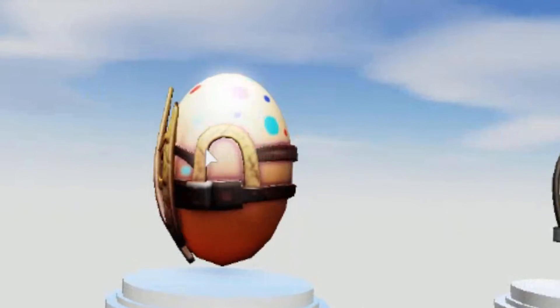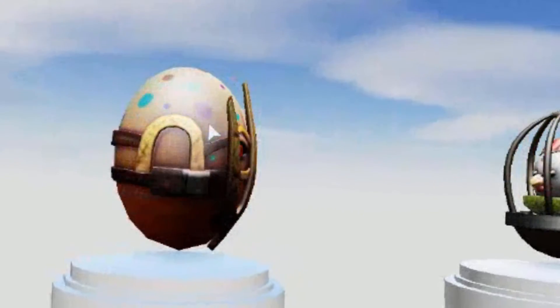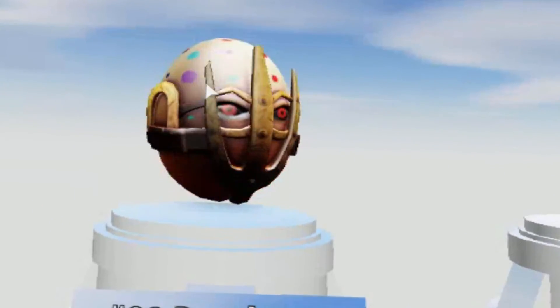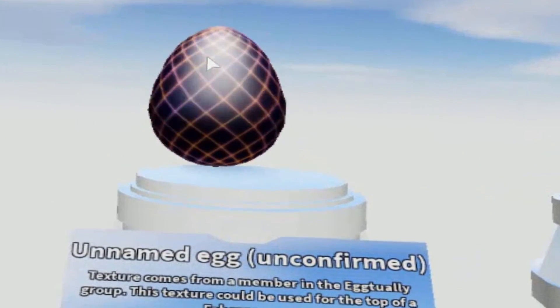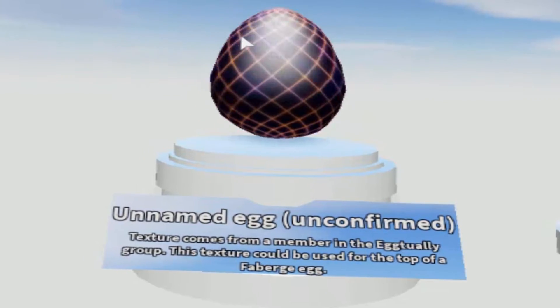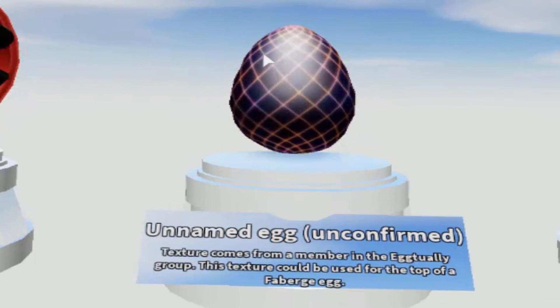And now we have the Death Egg, which is terrifying. It has this treatment from Aquaman — looks like a name egg. Well, this hasn't been confirmed yet. This hasn't been confirmed yet.